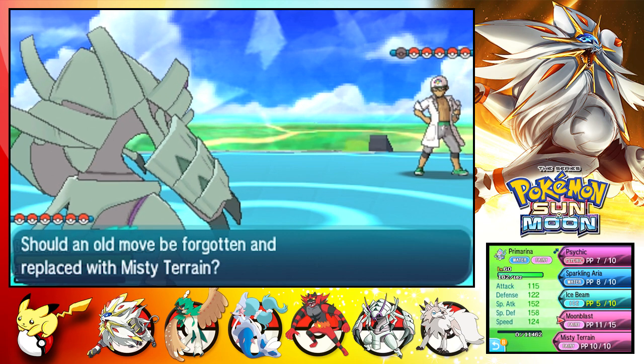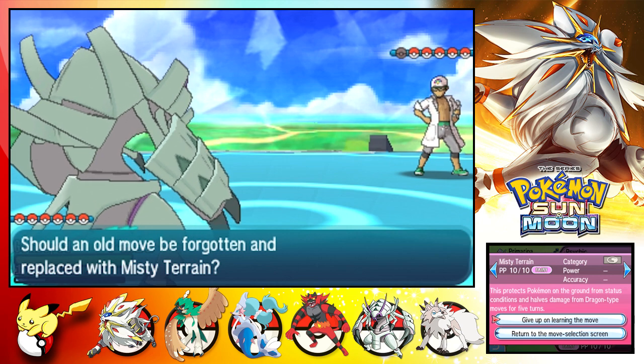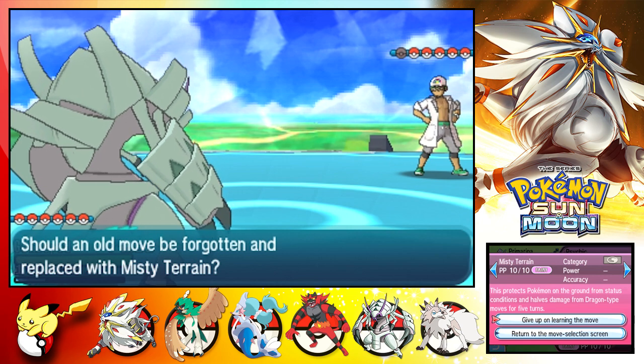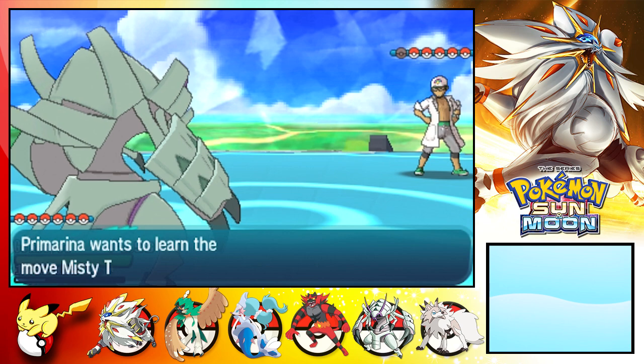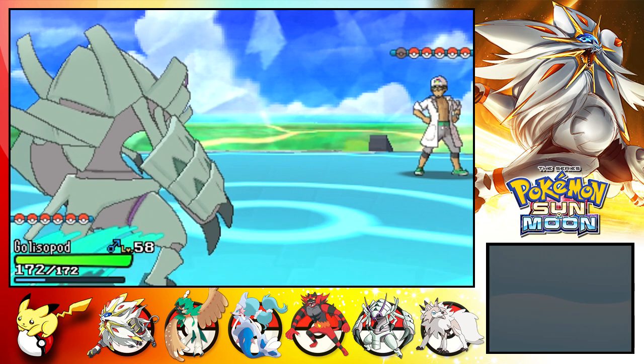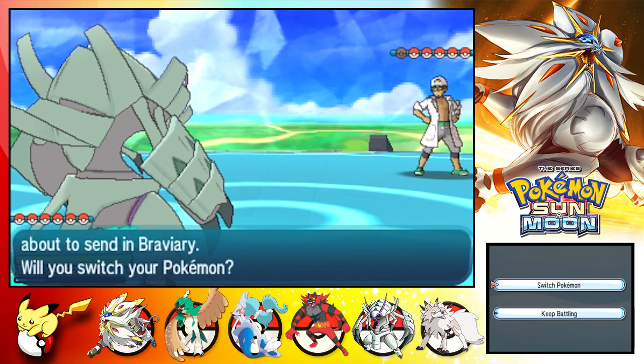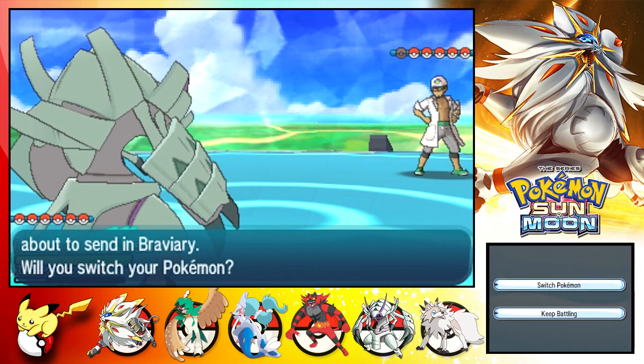What the heck is Misty Terrain? It protects Pokemon on the ground from status conditions and reduces damage from Dragon type moves. Thank you. Braviary - Flying type.